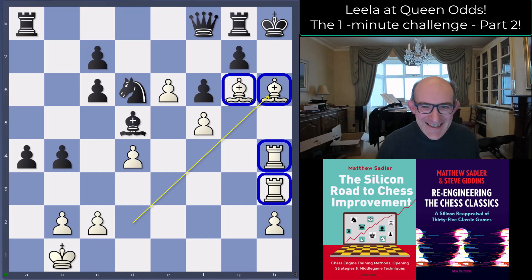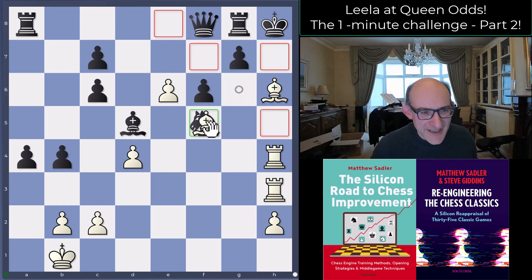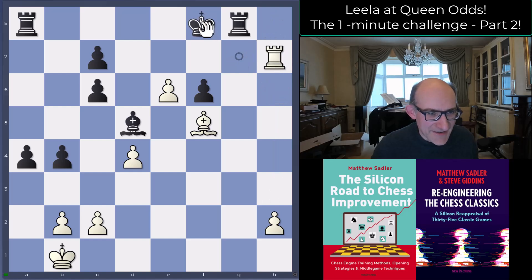What was incredible to me was that despite being a queen down, it really felt as if Leela was pushing around this 3100 bullet player, dictating terms. Interesting thing is this position was not completely winning — because black could play knight takes f5. The key point is that the e6 pawn is weakened again, and there's an escape route for the black king, so it can actually escape. It's not obvious at all, but it can.